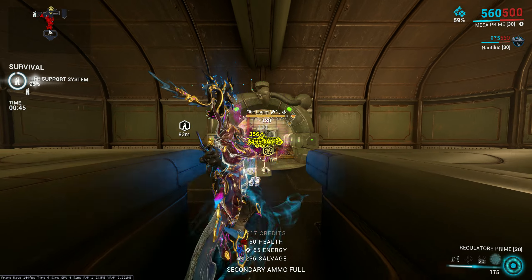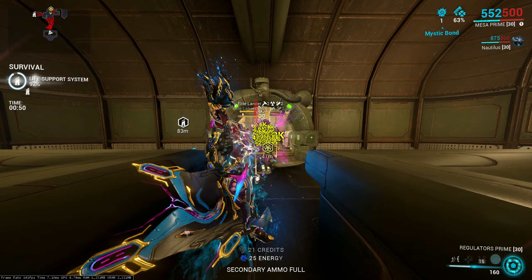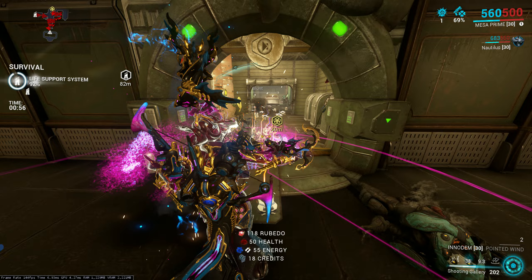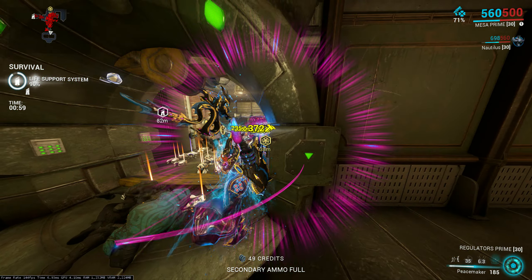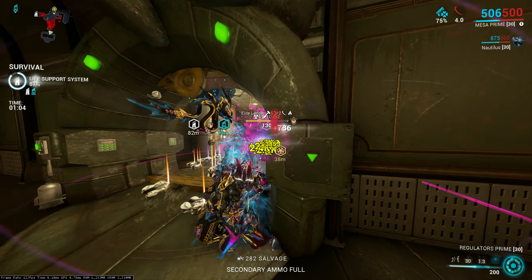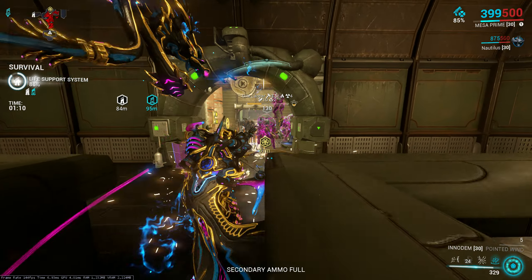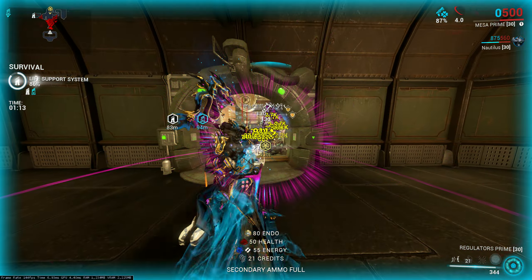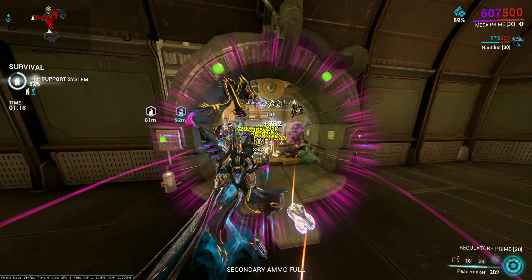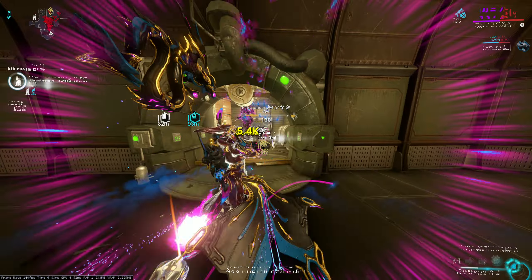This is how you play Mesa very consistently in Steel Path — you do need Nautilus. He is a very important and useful companion for new players. Who doesn't like when enemies come to you really fast? He's really strong here because I'm proccing a lot of status effects. The damage is also coming from my mods and Shooting Gallery.